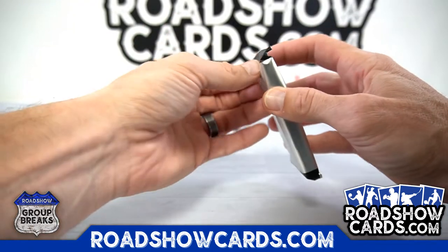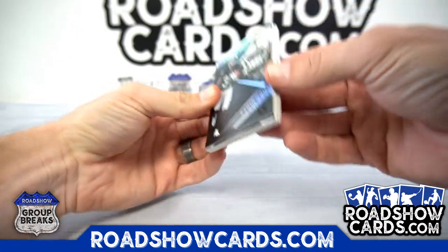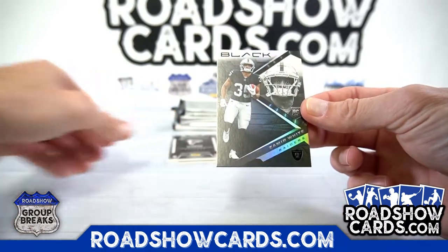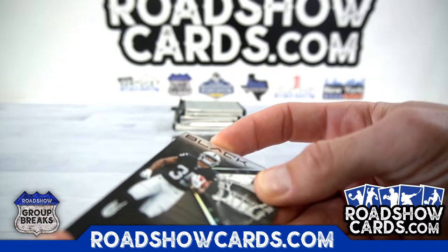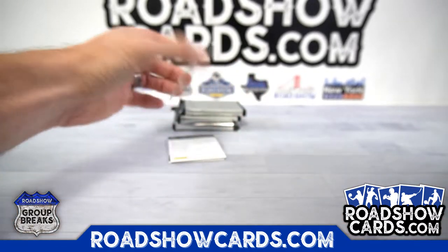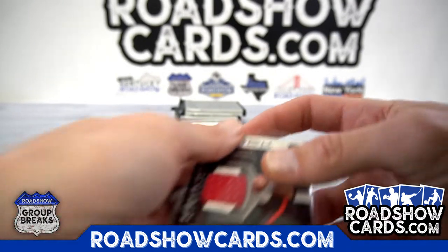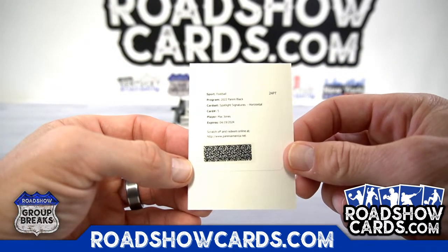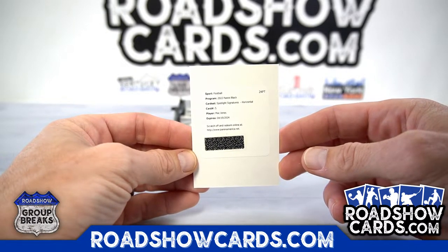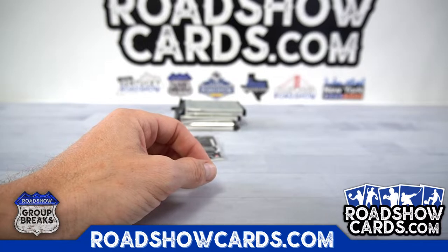Off to a hot start — this one might have a redemption. Darick Young to 25 Seahawks, Zamir White for the Raiders. Desmond Ridder to 150. Mac Jones horizontal Spotlight Signatures — Patriots, that'll be nice. Tom, congrats dude, killing it.